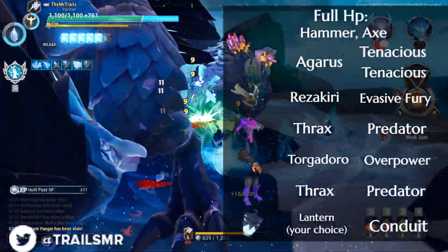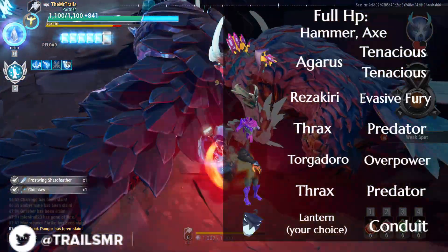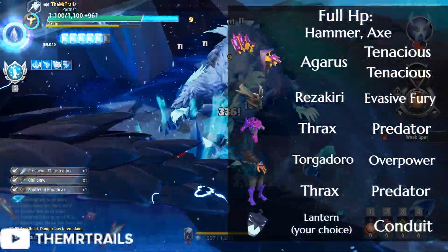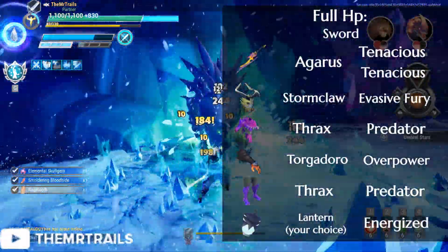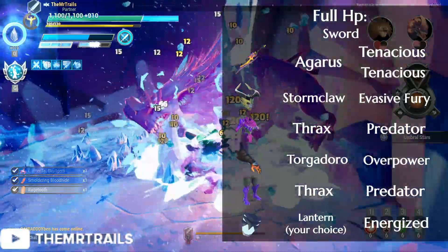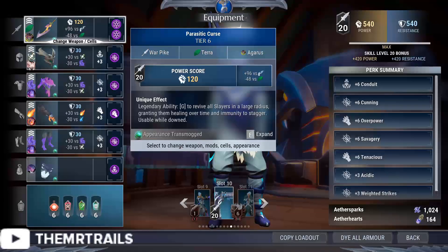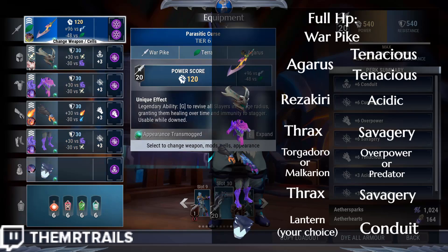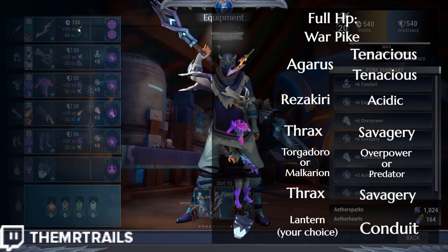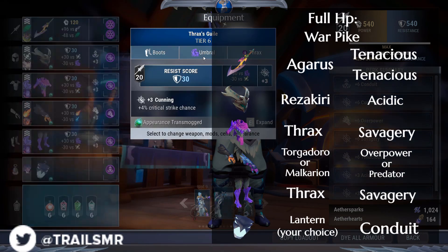For hammer, sword, and axe, feel free to replace the Berserker Cell with Evasive Fury for some extra attack speed. This is more of an optional change on hammer and sword, but a must-have on axe. For swords, you can swap to the Stormclaw Helmet for Energized, and go Energized 6 instead of Conduit — particularly if your teammates already have Conduit 6. For Warpikes, I think the best course of action is to replace Overpower with Savagery. Not that Overpower is bad on Warpikes, but if we still want this to be a Skarn Tenacious Cunning build, we'd have to drop Predator or Overpower, and you'd get more mileage out of Predator.